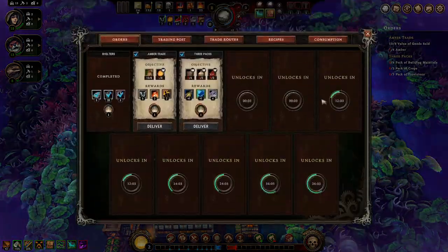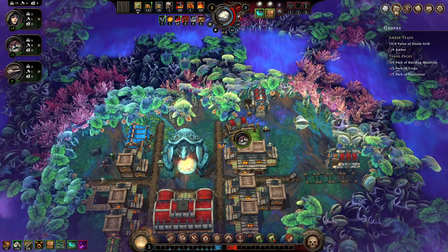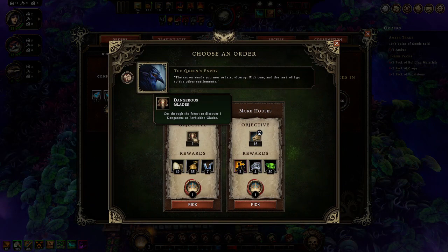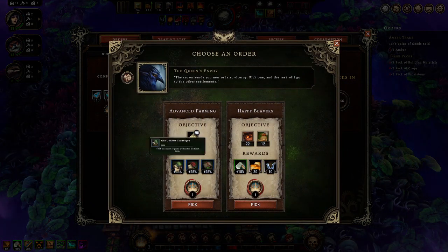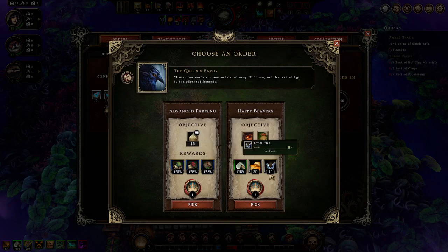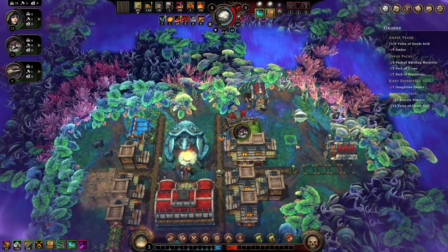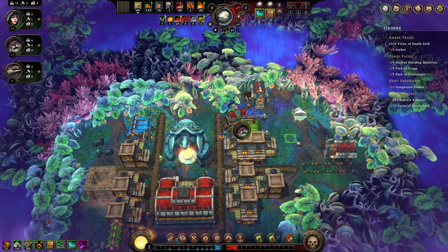I need four amber. Order option: cut through - discover one dangerous or forbidden glade - I get tools from it. I'll cut into one at some point, that's an easy one. Next order: keep beavers resolve above 22 - currently at 12 but I can do that. We'll make that work by building some beaver housing.